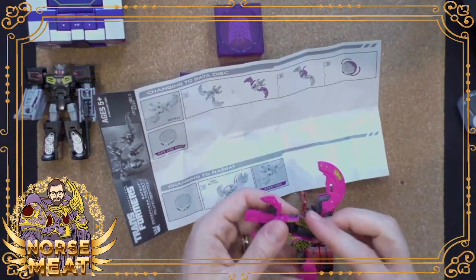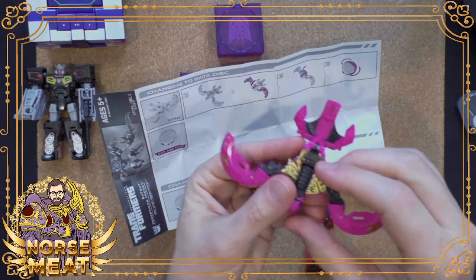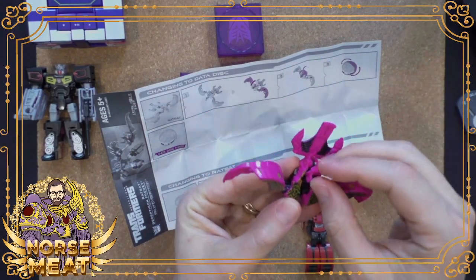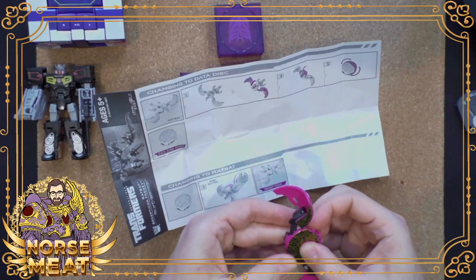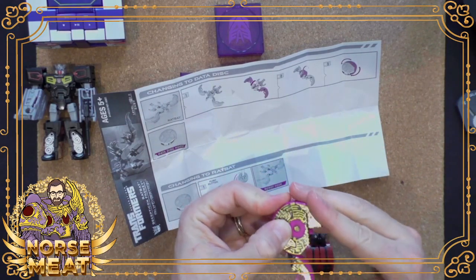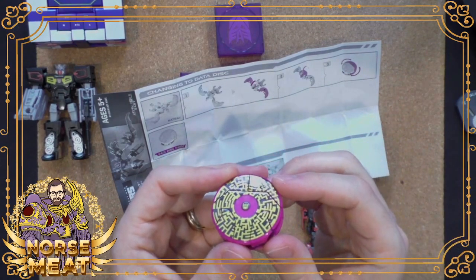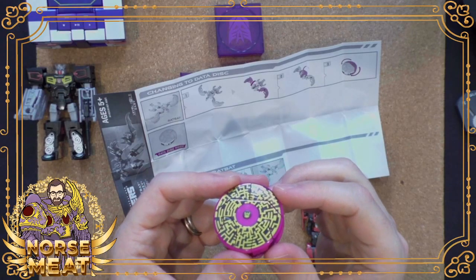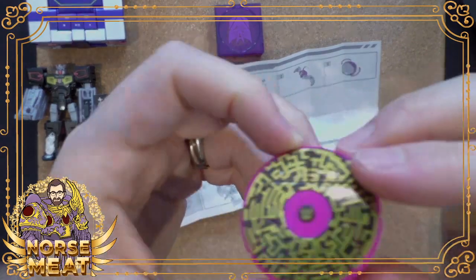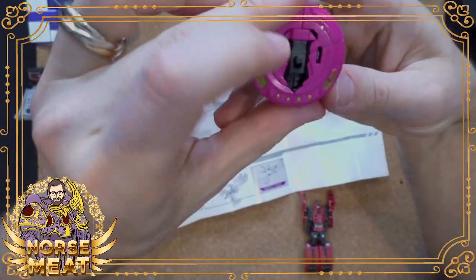Changing to data disc mode - oh, that's cool, the head moves that whole thing. We fold it in, fold it up - we like to hear the nice clicks. So we've got our little data disc that can plug into Soundwave's chest - there's a little peg here - or any other bot that had that compatibility.